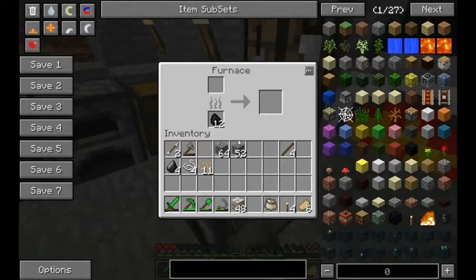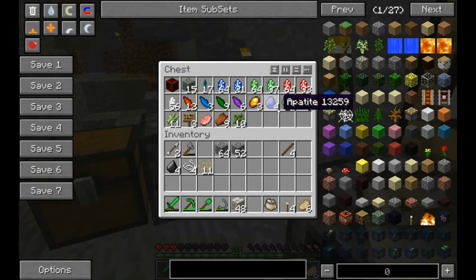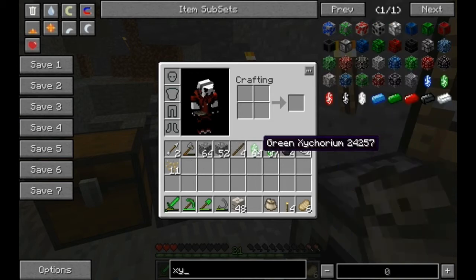That's a dark Zycorium. Did you make it, or am I making it? You're making it. I didn't take any. I think I might make a house out of green. What is this? Psychorion? Xy.